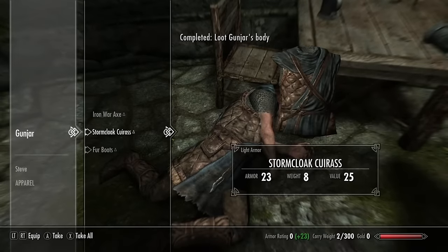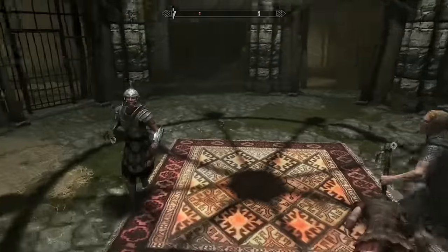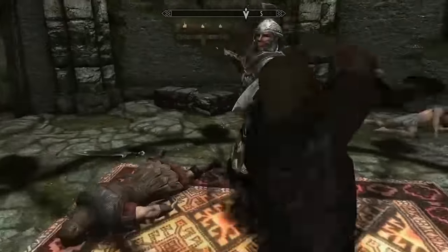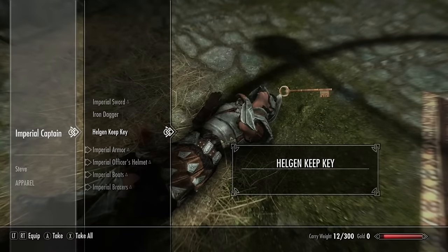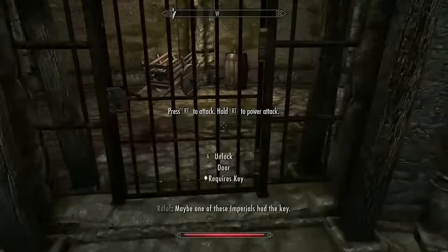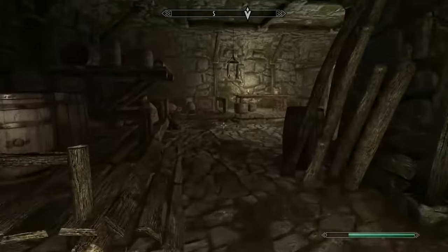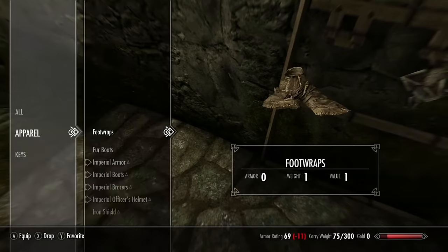I grab the armor and weapons from the dead Stormcloak - the weapons are just to get some gold when I sell them later. Since I have no access to a shield at this point, I basically need to stay behind Ralof until he kills both the Imperial soldiers. I then equip the Imperial Captain's armor as the extra defense of heavy armor is almost a must for this challenge. From here I run down to the next group of soldiers, and more importantly there's an iron shield in this room.